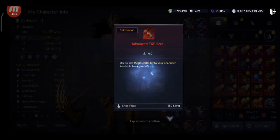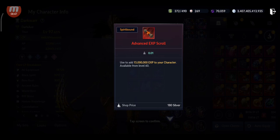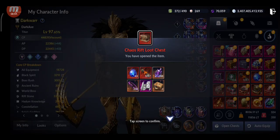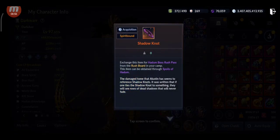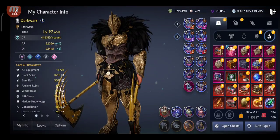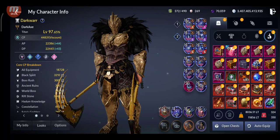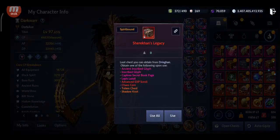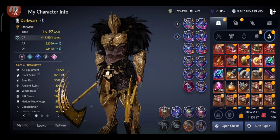From the chaos rift loot chest you can get advanced experience scrolls to level up, chaos cores, chaos crystals, glyphs, and shadow notes — which you need to farm the boss rushes.